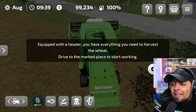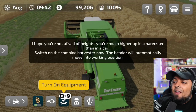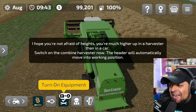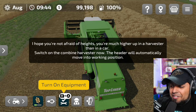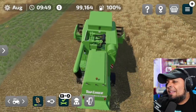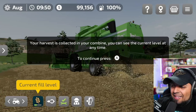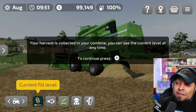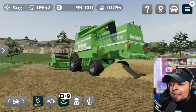Equipped with the header, you have everything you need to harvest the wheat. Drive to the marked place and turn on the combine harvester — the header will automatically move into working position. You're much higher up in the harvester than in a regular tractor. Start driving and look at the back — wow, that is impressive! I love farms, I've always wanted to own my own farm. Your harvest is collected in the combine and you can check the level at any time.